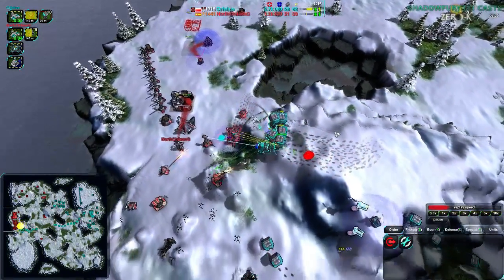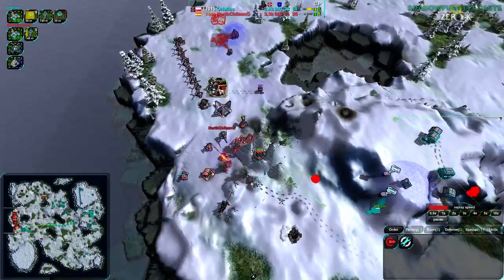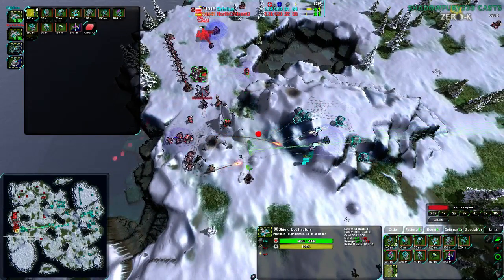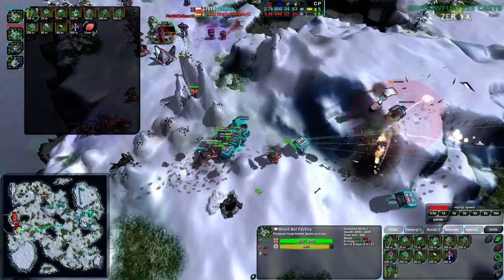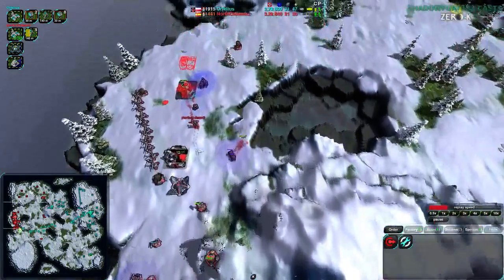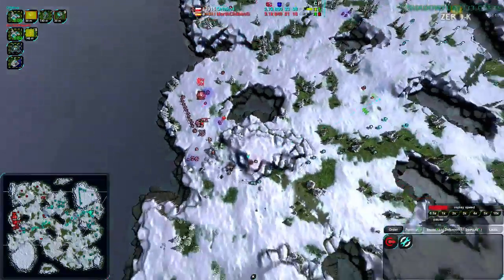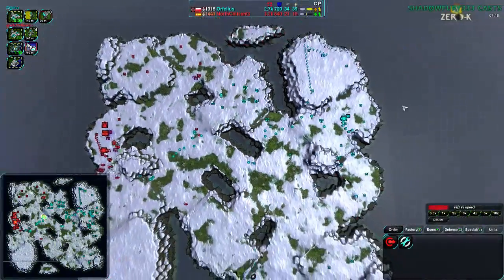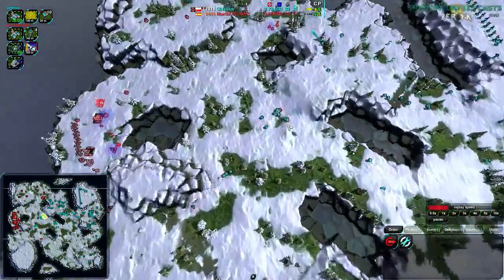I do kind of agree with the Rogue usage. Outlaws are useful for slowing things down, but the Rogues — I can totally see the use for that. It's just that Shield doesn't really have a lot of great options in this case. Disarm isn't going to do any good. Thugs are going to be a little slow and dirtbags get into melee range anyway so the shields don't matter too much. Outlaws slow them down but don't deal enough damage. If North Chilean G switched over to a Cloakbot factory and built Warriors, or switching to a Gunship factory — with Brawlers perhaps — that wouldn't be a terrible idea.